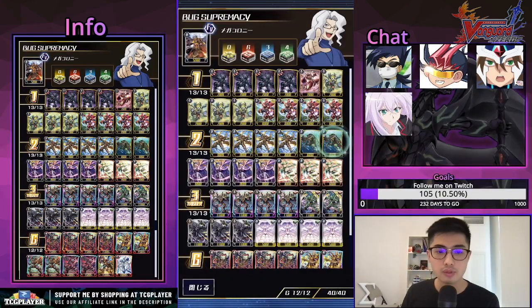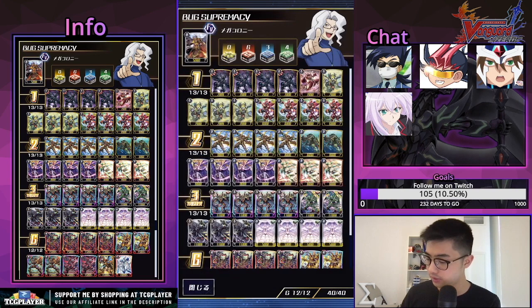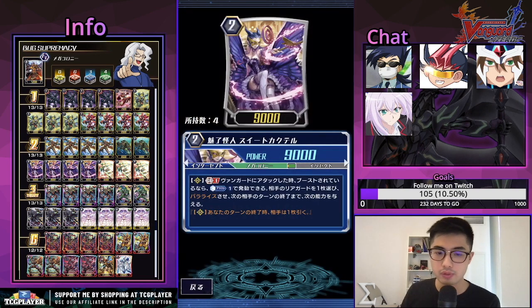We play two of the Ambus Diver: Vanguard Rigor Circle GB1, soul blast one, choose one of your opponent's rearguards and paralyze it and it loses intercept for this turn. This is really nice — again it's not GB restricted, which is really helpful, and it can help you apply some pressure as soon as turn two.